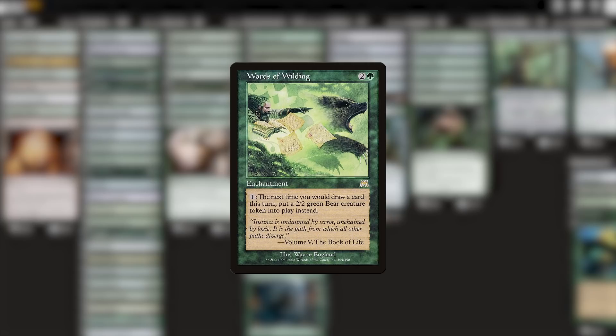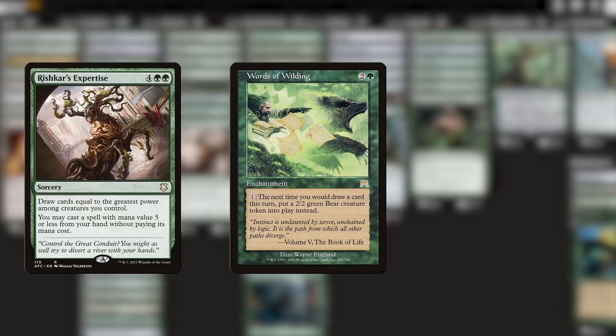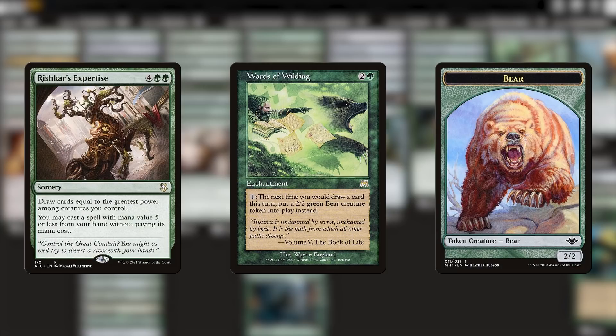Magic players will famously tell you that the most powerful words in the entire game are 'draw a card,' and this takes that away. There are some decks out there that can use this cycle of Words of X draw replacement enchantments to amazing effect, but I don't think this is one of those decks. It sounds nice in theory to use some cool draw effect and get bonus bears instead of overloading our hand, but having that much extra mana to make all those bears is unrealistic, nigh impossible sometimes. And even if we did have enough mana to make extra bears, I still think I'd rather draw a bunch of cards instead anyway.